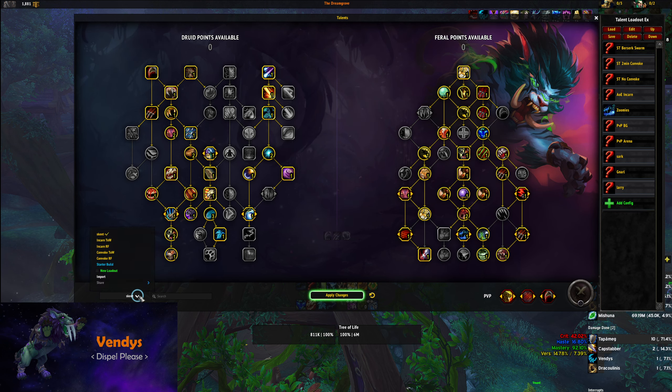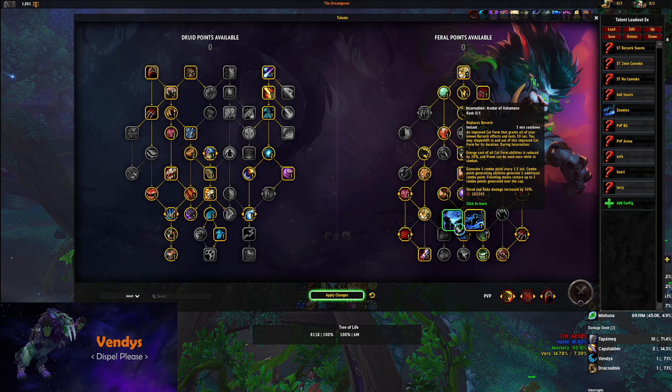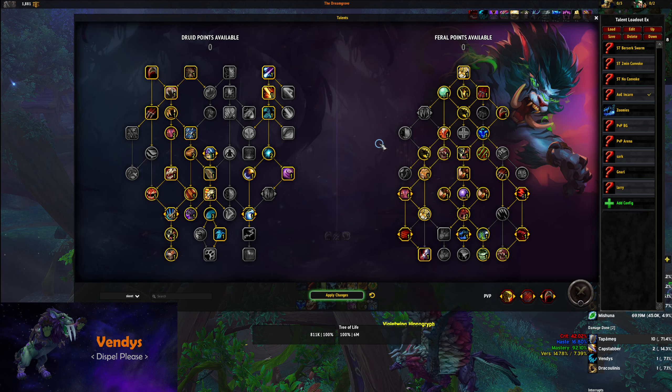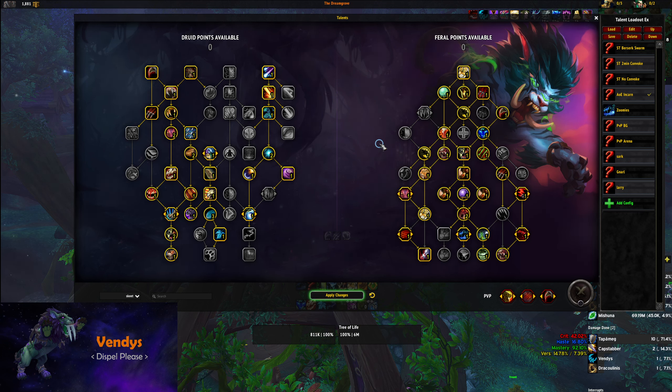Lastly, there's one build I like to run — a Convoke build, or also works with Incarn — where instead of going Tear Open Wounds, you go with Rampant Ferocity and Vein Ripper. This is considered a funnel build and is very good for certain dungeons like Darkheart Thicket and the Mega Dungeon, where certain mobs have a lot more health and need to be focused down. The way it works is you apply Primal Wrath — AoE Rip, which lasts longer with Vein Ripper — and everything funnels into a single target bite. It does scale onto AoE, though it's soft-capped to six targets.